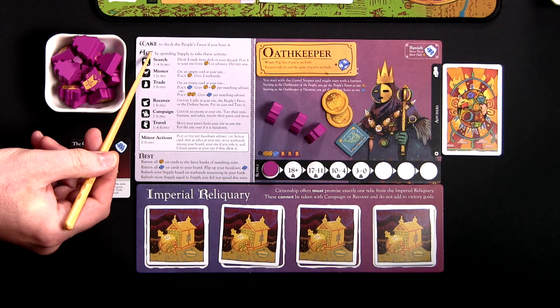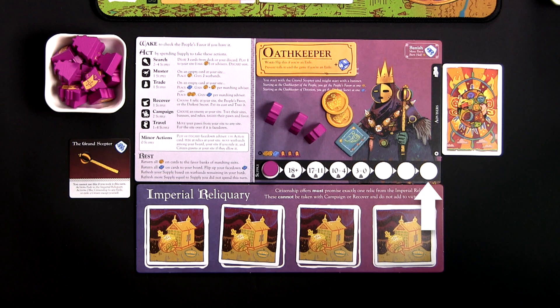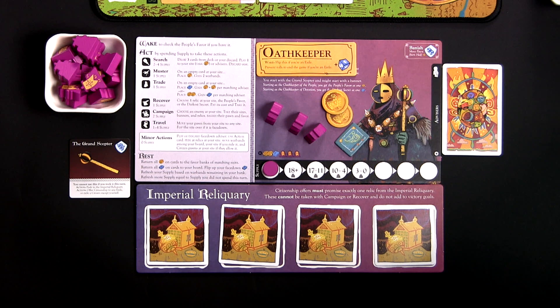Each player has a supply track at the bottom of their player board. I think of this almost like a gas tank that gets refilled at the end of your turn. You have so much fuel you can use on your turn, and once you're out of fuel you run out of actions. You can take all of these actions on your turn in any order, but you need supply to pay for them. The first action the Chancellor takes is the search action, and that costs two supplies.